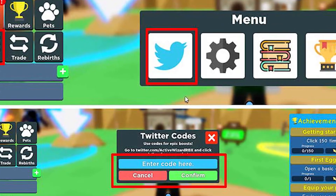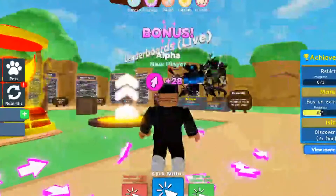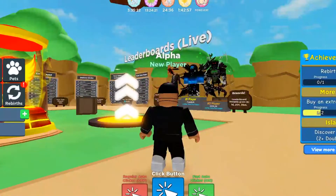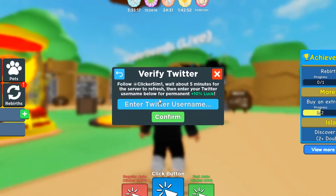Make sure to enter the codes exactly as they're listed in our post. If you don't, you might find that they won't work for you, which means you have possibly entered them incorrectly. However, after you double-check them, be sure to let us know if any of the codes aren't working or have expired, and we'll update the list as soon as possible.